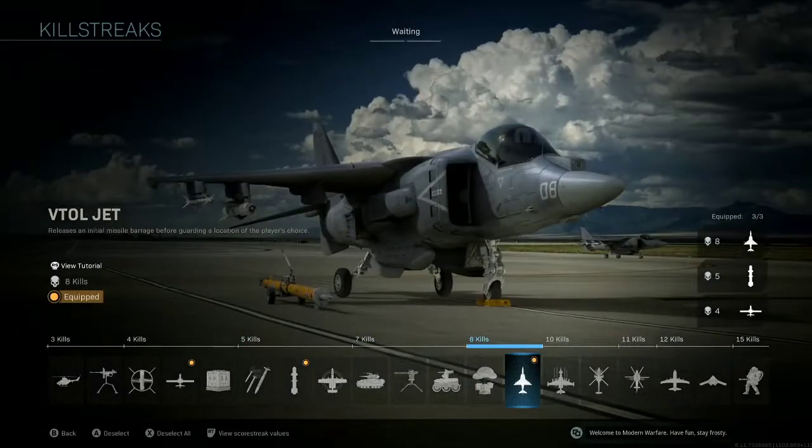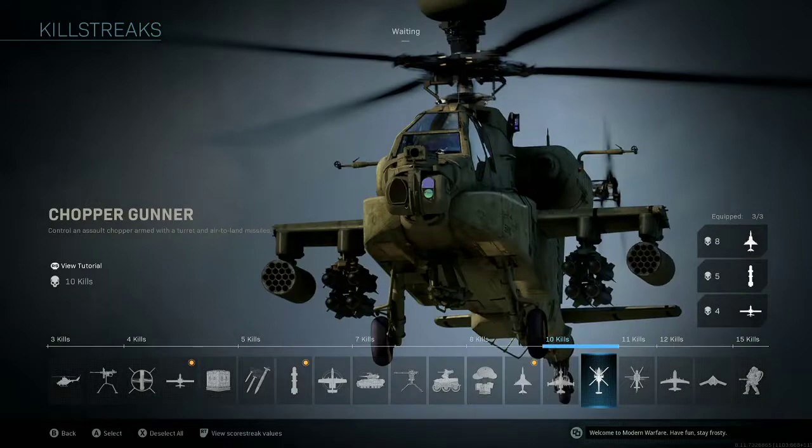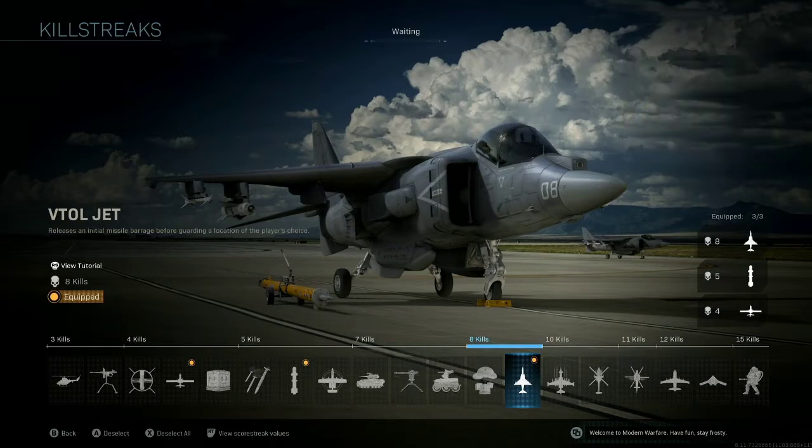As for the VTOL Jet, this is probably the strongest killstreak within reason on Search and Destroy. Any killstreak above it is very powerful, but the VTOL Jet is extremely loud — that's probably its biggest perk. The VTOL flying around forces people indoors and causes an atrocious amount of noise. If you haven't played with this on Search and Destroy, give it a shot. If you pop your Dead Silence while the VTOL is up, you can pretty much do whatever you want, because nobody's going to know where you're coming from.